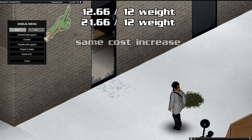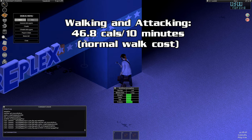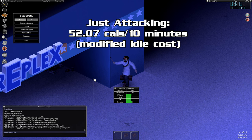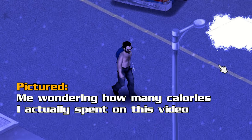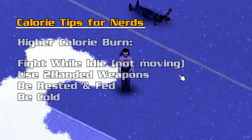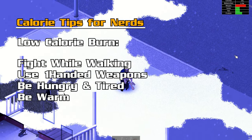Very important: if you do any sort of movement while you attack, the game seems to revert back to your movement cost alone. So if you're moving, it does not care about hunger, or temperature, or combat, or inventory — it only cares about your movement cost. So basically, if you really want to maximize your calorie loss in a day, you should fight from a standstill, use two-handed weapons when you can, make sure you're not hungry, not tired, and you should be very, very cold. And if you want to keep calories, then just do the opposite of all that.